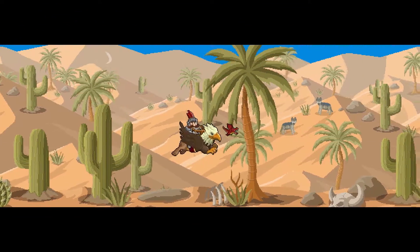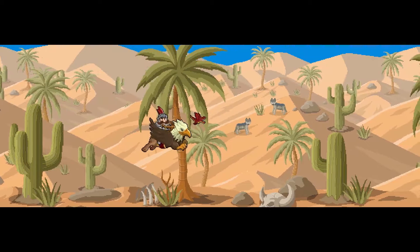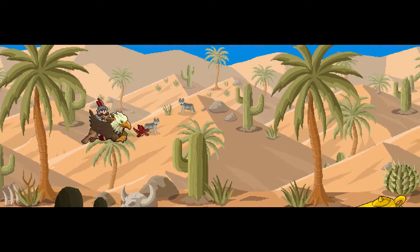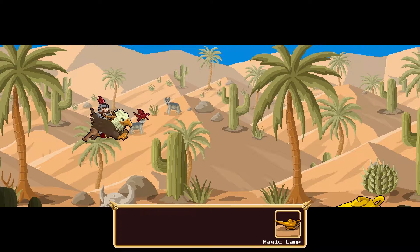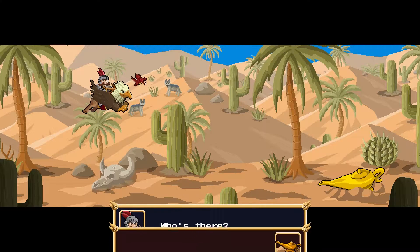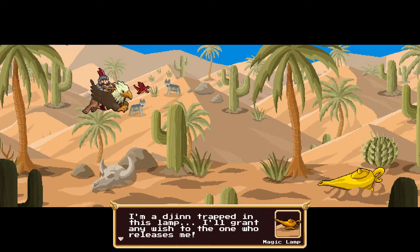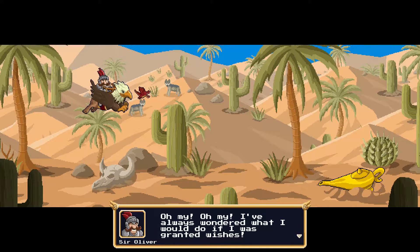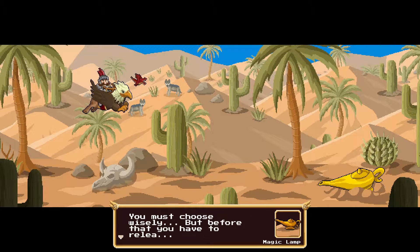And of course it has minibosses — because what would a shmup be without minibosses? So here we're rolling into the first one. You're going to see there is a magic lamp. It's a djinn trapped in the lamp, and he'll grant a wish to anyone who releases him — which sounds like a great idea. What could possibly go wrong?